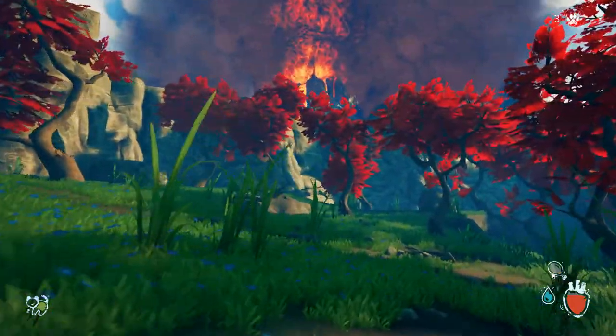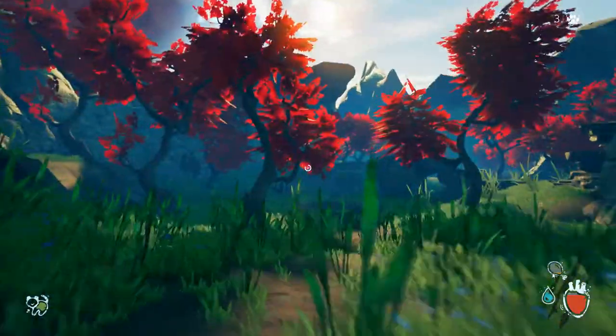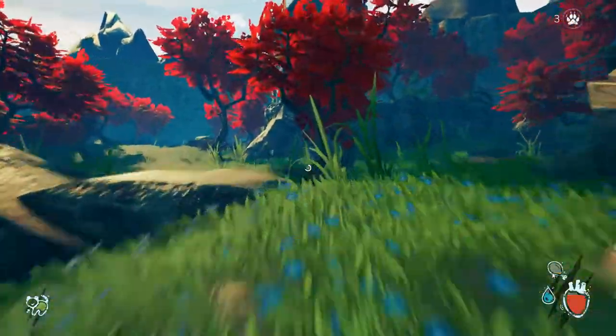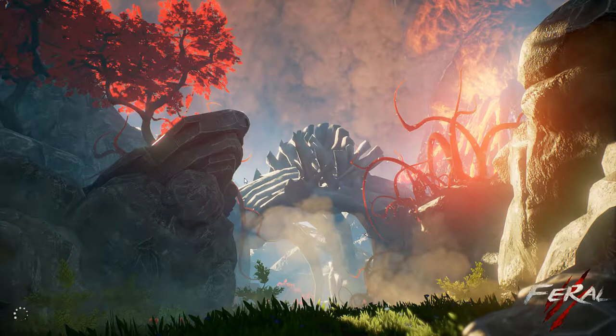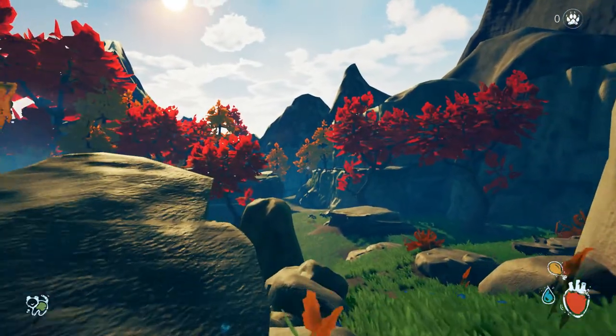We're getting closer to this volcano — I don't think we can actually go over there yet. It does look like our kid's getting hungry, but I don't think our kid can actually get hungry inside the demo. So this gives us enough time to explore, see everything, get some kills, get some points — and I think we crashed again. Yeah, we crashed again. So if you guys play the demo, make sure you have the graphics on the lowest settings possible.